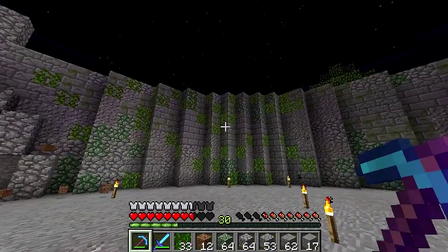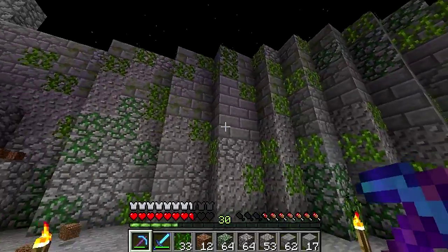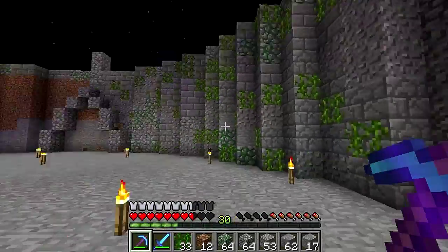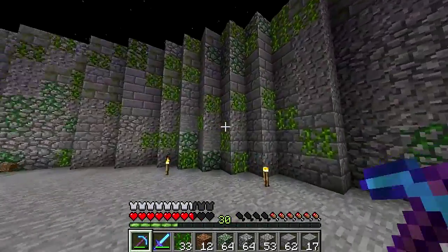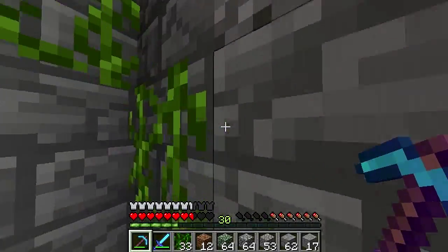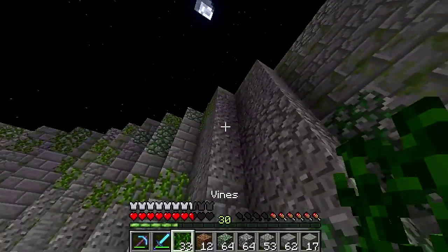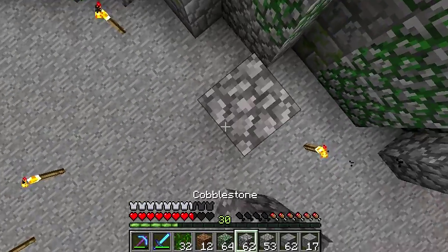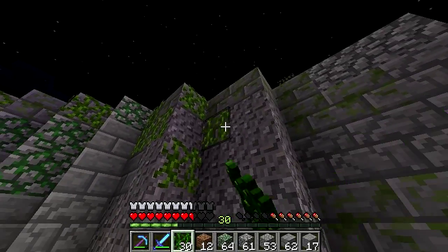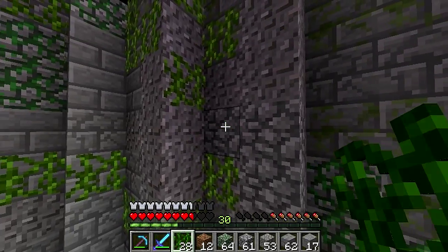That almost doesn't look too bad — I wouldn't mind having vines stop there and placing a bunch of string there because that actually kind of looks cool. Unfortunately I can't do that. It might also become an issue for PvP — once people are climbing the vines, I never thought about that. Oh well, maybe I'll just make a rule against it if it becomes an issue.